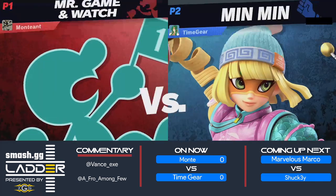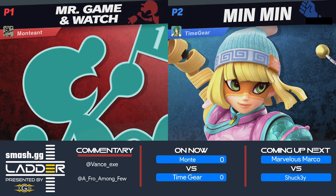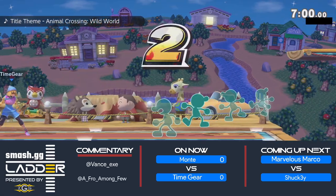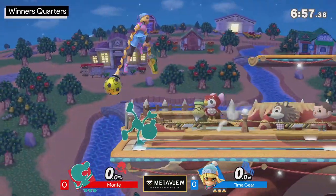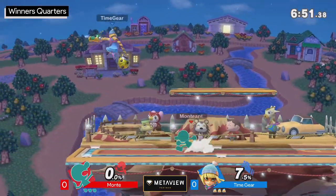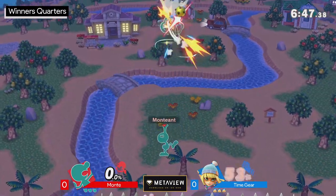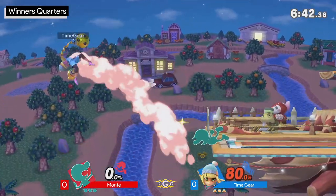It's going to be Monty versus Time Gear — Gaming Watch versus Min Min. When I think about a matchup like this, I honestly feel Min Min wins. Gaming Watch is definitely an anti-air machine, but Min Min doesn't have to worry about any of those anti-airs. She can keep a really good range between herself and Game & Watch. The most interesting aspect will be which selective arms Time Gear goes with to wield against Monty — that's always the most intricate part of watching Min Min gameplay.